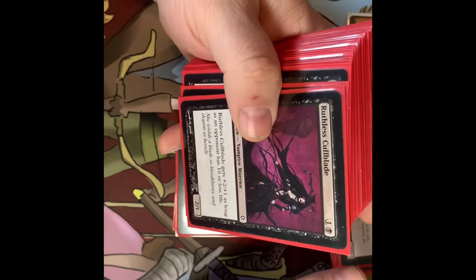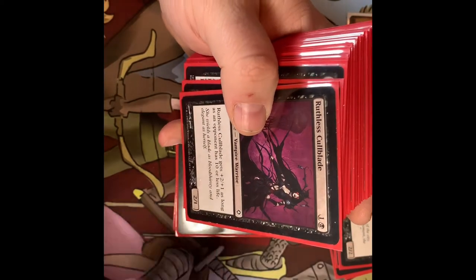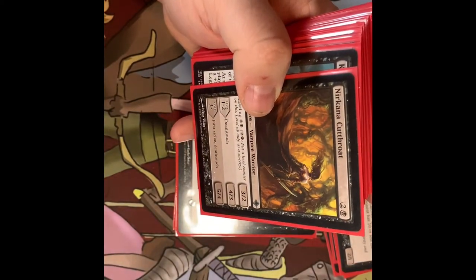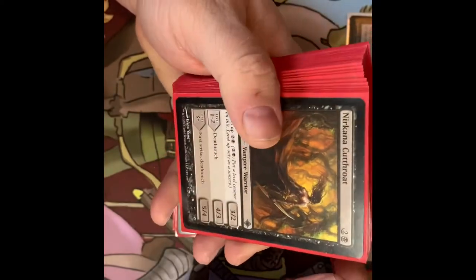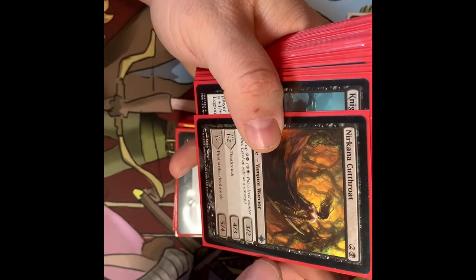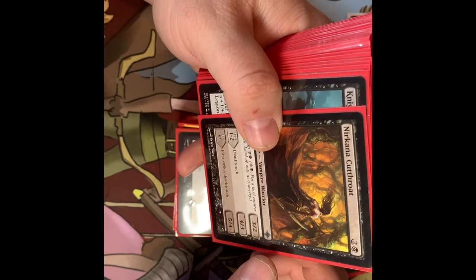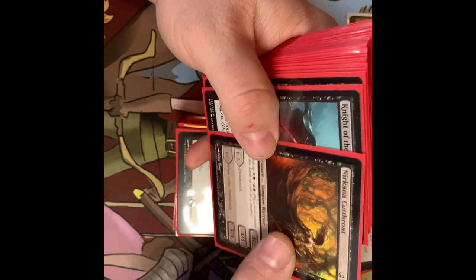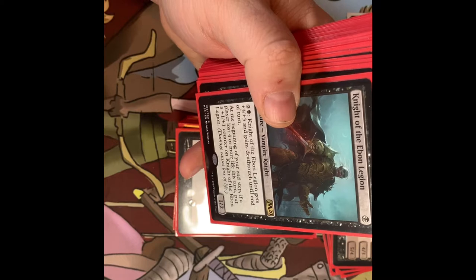The Ruthless Knave gets +2/+1 as long as the opponent has 10 or less life. The Cutthroat is a mana sink — on turns where you don't have much going on and need to dump some mana, you can level it up. Level one and two it gets deathtouch and becomes a 4/3. Level three-plus it gets first strike and deathtouch and becomes a 5/4. It starts as a 3/2, so not bad.